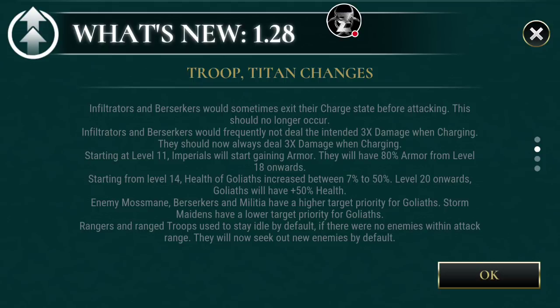Depending on your setup and best Titans — starting from level 14, health of Goliath increased between 7% to 50%. Level 20 onwards, Goliath will have an additional plus 50% health, which is awesome. Now, I don't know if this is actually going to make everybody use Goliath again, because I know it's still all about how fast they are, but when it comes down to them being a tank and lasting longer on the battlefield, that should definitely help. We'll see if this does push things a little bit better for the Goliaths.